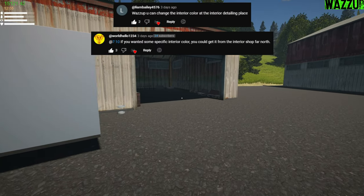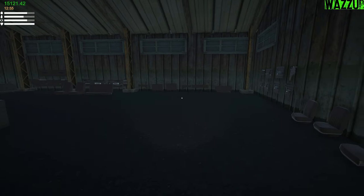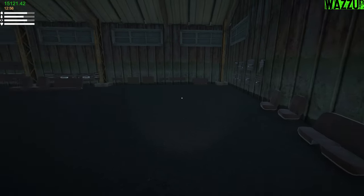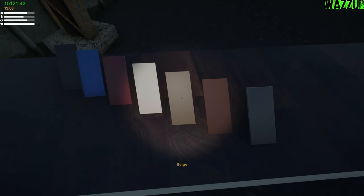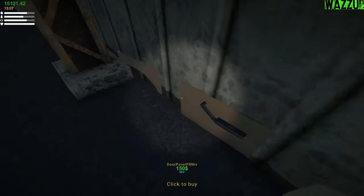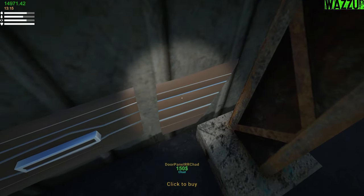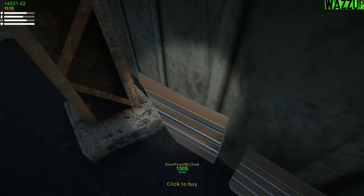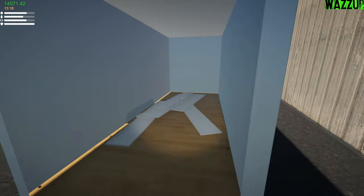I want to thank you guys for the nice comments and tips you gave me for this game. This is the interior shop — we've got everything we need. These are the colors for the interior and I'm thinking of choosing beige. Let me check what's for the chat versus the NIV — okay this is for the chat, let's get everything. Let me open the trailer door and drop everything right there.